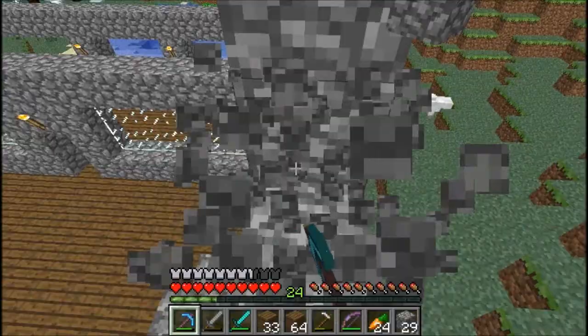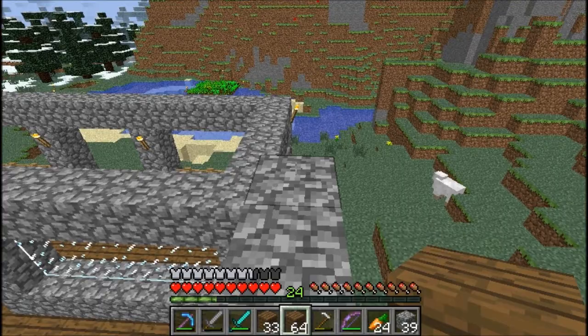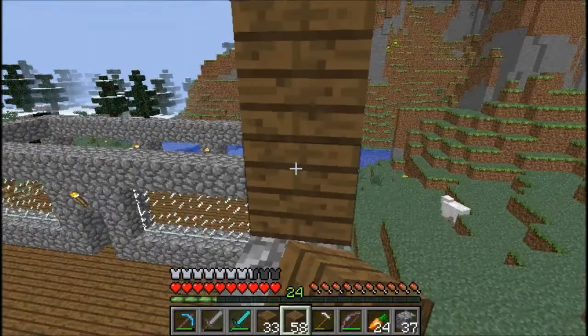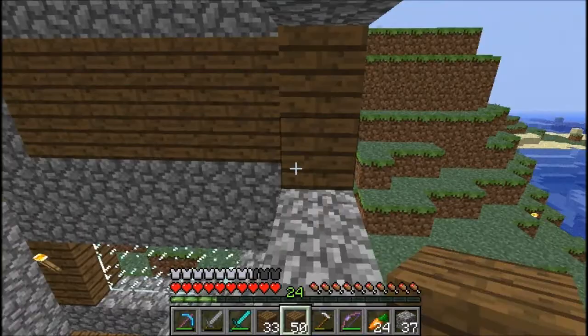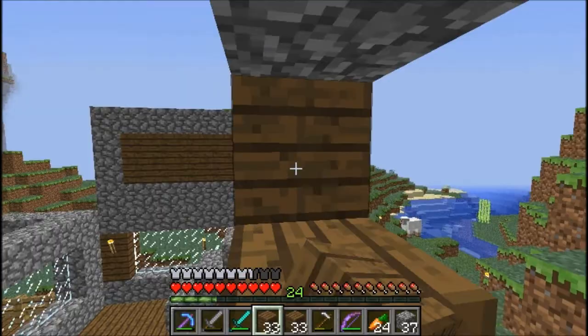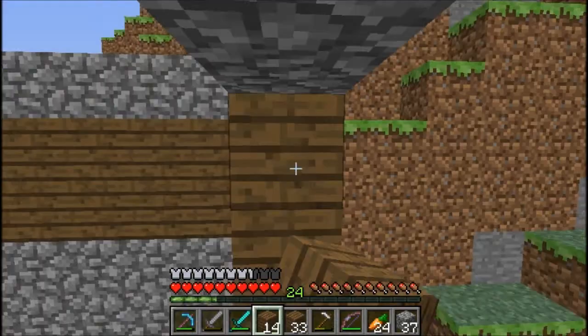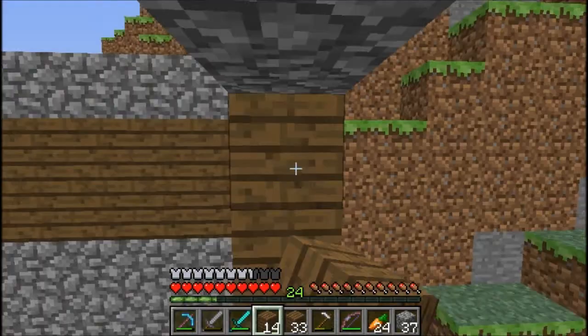I allocated some more RAM to my Minecraft so it'll run a little smoother — not the smoothest, but it's alright. I want to keep that end block there so it doesn't look stupid on the outside. I like spruce wood so much — I just like the color of it. The light-colored wood — I call it the blonde wood because I can never remember what it's actually called.